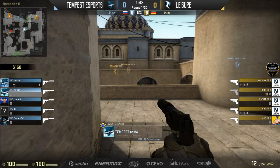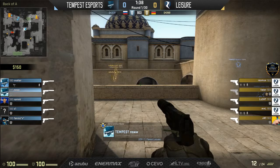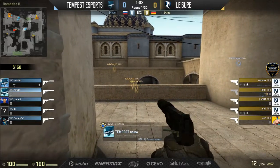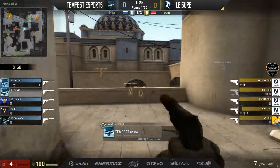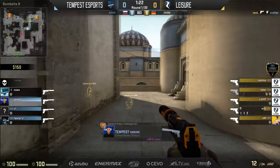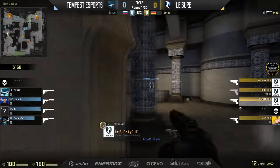Tempest with a very aggressive setup on catwalk — they don't put anyone towards long A. Walter is spotting long A just in case, Z1 towards middle spotting the double doors. Unfortunately for NSW, the moment he decides to peek towards the catwalk is exactly when the T's from below B decide to peek out.